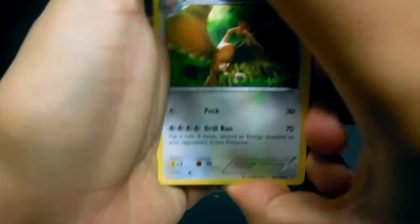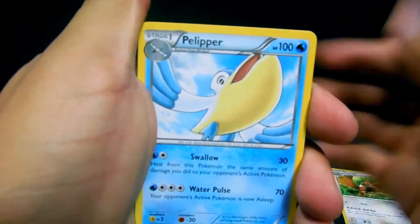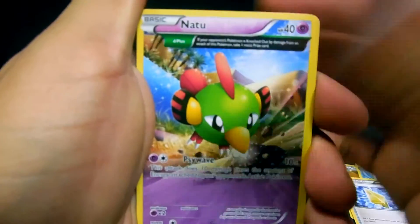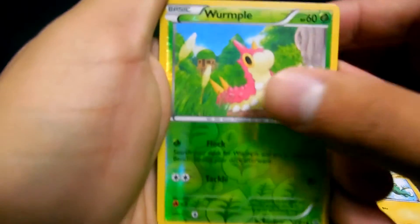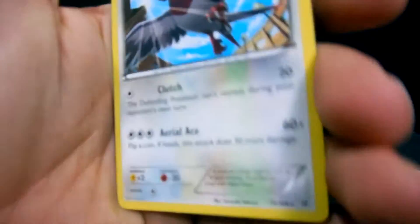Starting off the first pack: Ferow, Flippery, Revive, Natu Ancient Trait, Fletchling, Wurmple, Tailow, Electric, Wurmple — and the first rare is a Non-Holo Swallow. So that is not bad.